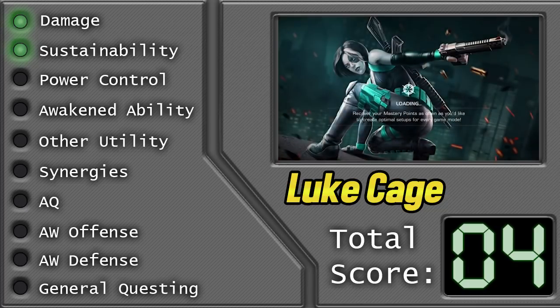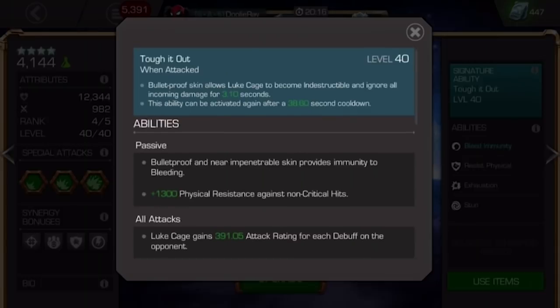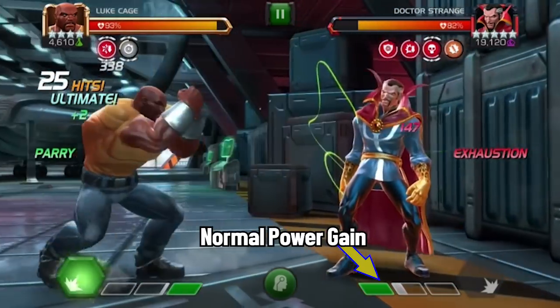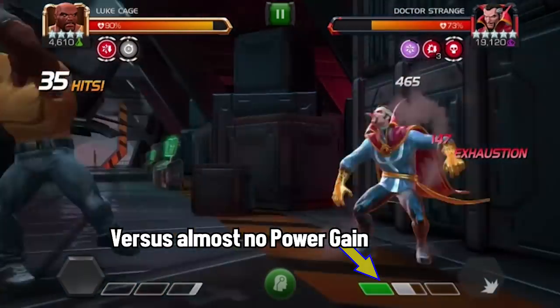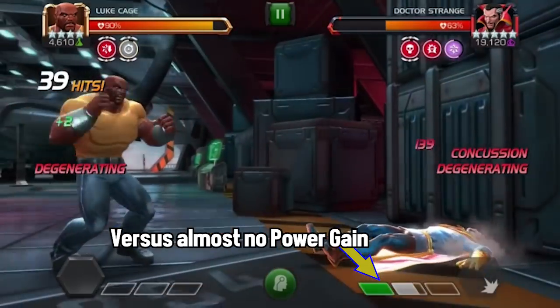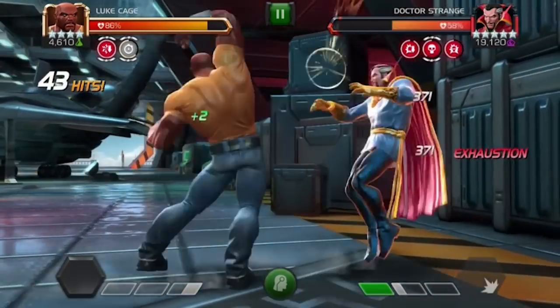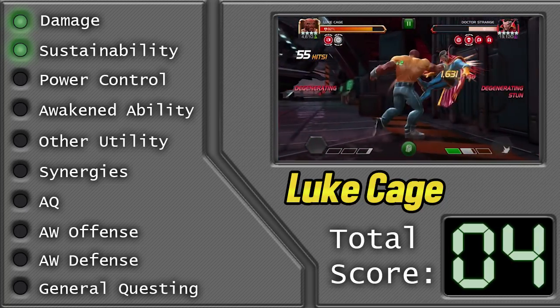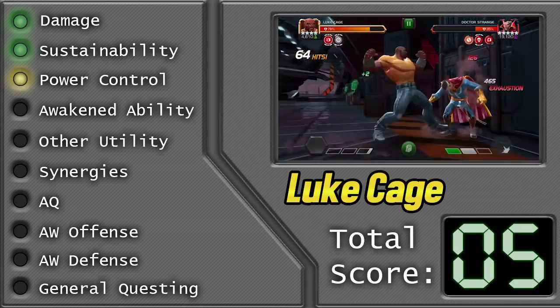We move on to the next category, which is power control. When it comes to Luke Cage, he does actually have a little bit of a way to control power on some opponents. The exhaustion debuffs that he puts on with his light attacks reduce the potency of power gain effects by 25%. So when you're fighting opponents like Hyperion, Doctor Strange, Loki — anybody who has a passive or active power gain — you'll be able to slow down the rate at which they get their power. At the end of the day though, it really doesn't do too much for you and it's a bit hard to manage. There's nothing else that sets Luke Cage above anybody else in power control, so I rate him at a level 1, taking his total score to 5.